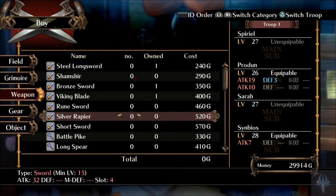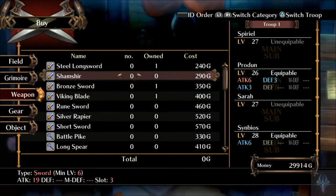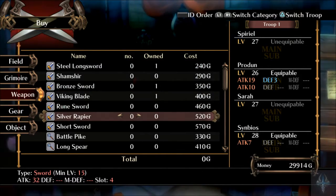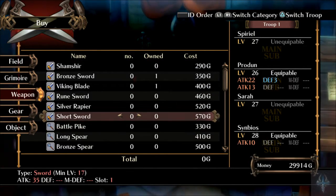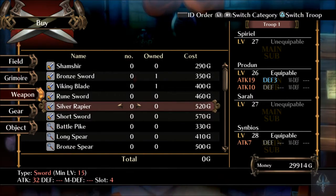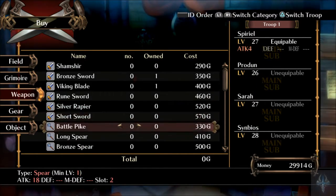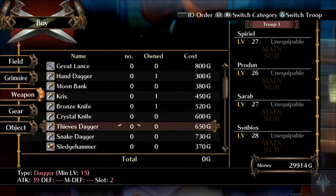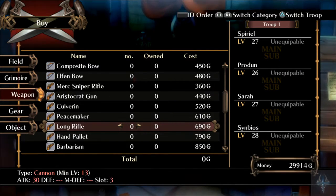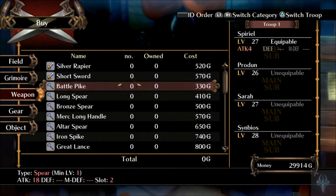Silver rapier. What does Proton have? I could get short swords, but they only have one slot apiece. Silver rapiers have four slots apiece, but considerably less attack. So this is when we're going to start wanting to upgrade weapons — we could get a whole bunch of short swords, but I also don't like the short swords.